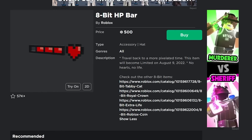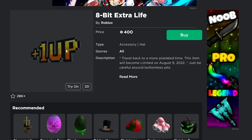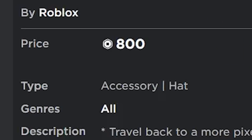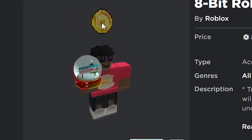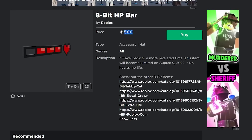The 8-bit HP bar is kind of wearable and not too expensive at only 500 Robux. Next is the 8-bit extra life — it doesn't really look too good but it's not too expensive, so you can still make profit. Finally, the 8-bit Roblox coin is 800 Robux, pretty expensive, and it's not going to be very wearable with a lot of people's outfits, so it'll probably do the worst.